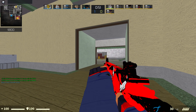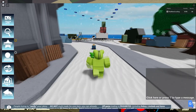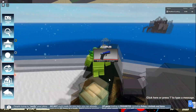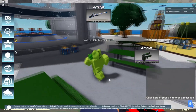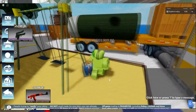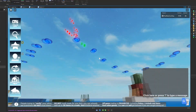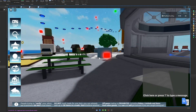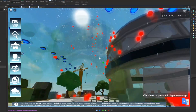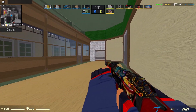He uploaded a video of what it looks like — it's going to be snowy, and when you touch the presents they give you skins. The presents appear to be dropping at a fast rate. There's also another video where the presents are shooting out of the sky from Santa. That's a lot of presents — I'm assuming it happens every once in a while, or maybe it's just one instance of it happening.